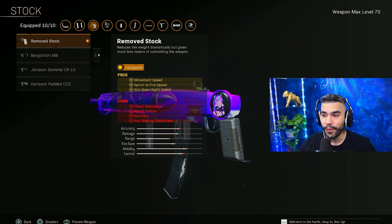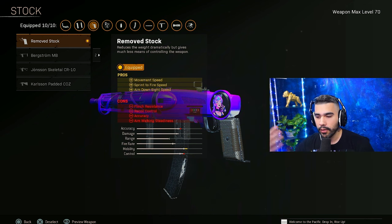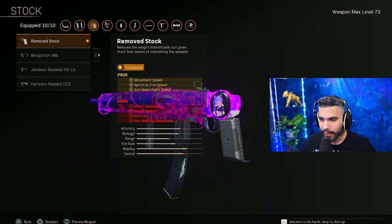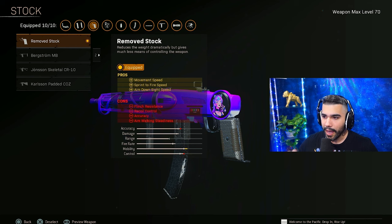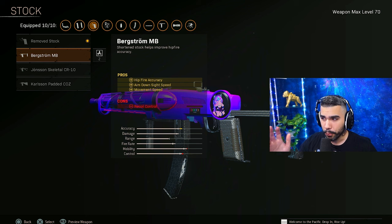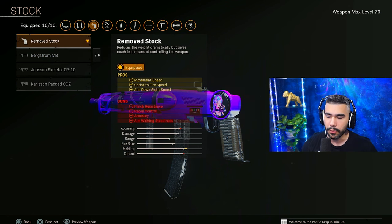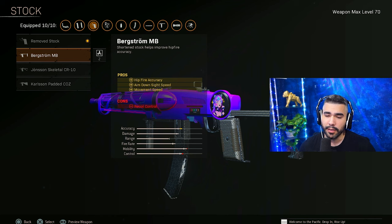For the stock, we're going to be running removed stock. This gives a huge boost in movement speed and the sprint to aim down sights speed is obviously nice. This combats the barrel where you lose sprint to fire and ADS speed. It does kick a little bit and has some negative recoil control. If you feel like it's hard to control, you could put on the Bergstrom stock — very close to the same movement speed, you just lose a little sprint to fire speed but gain hip fire. So that's always a different variation if you want.